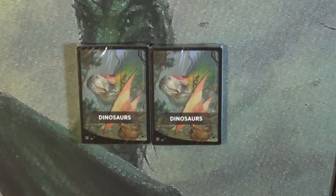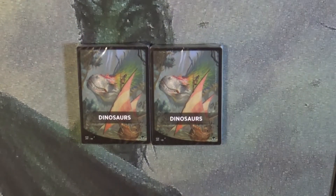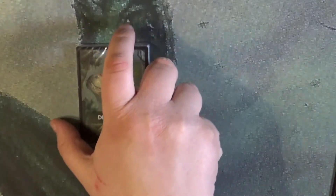You guys want me to roll a dice? Okay, so odds or evens. Odd — 19, odds! Okay, so we're gonna go to the left. We'll put that other one aside since we don't need it.